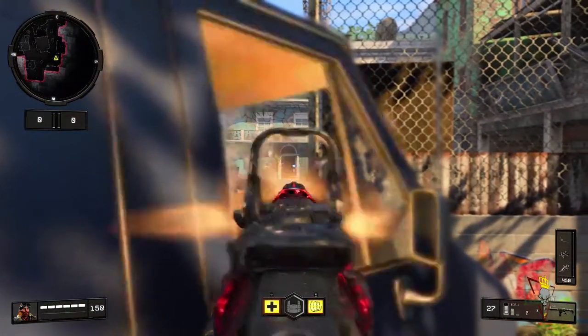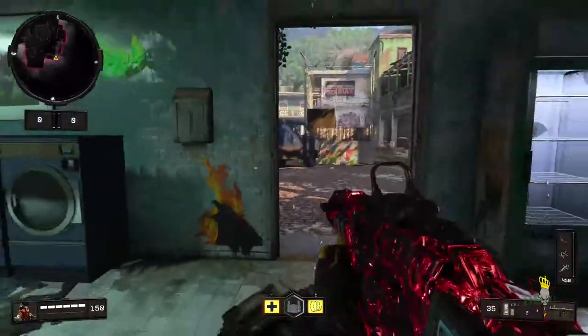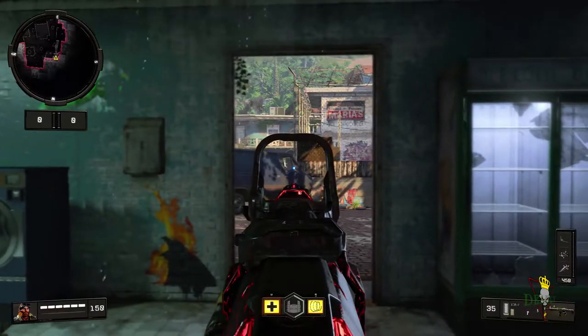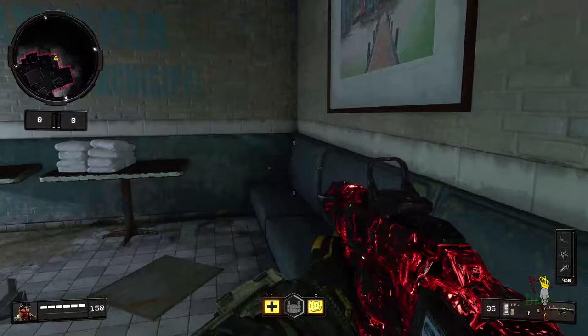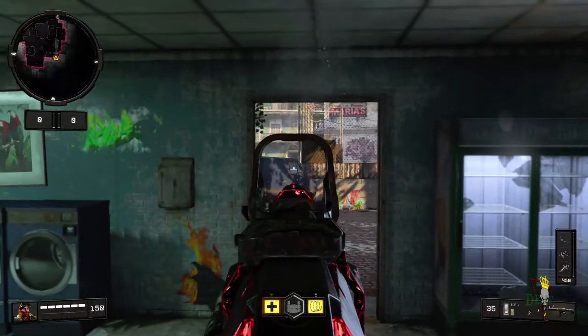You can also look through this window by the van and get a bunch of kills and long shots. If you want, back up all the way and you can get a bunch of long shots this way — it's a little harder because it's a small hole, but if you have a sniper this will be more beneficial. You can also hop up here and see a little bit more of them. That's it for the map Slums.